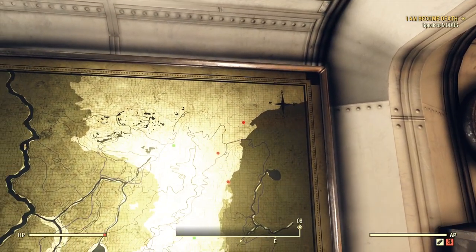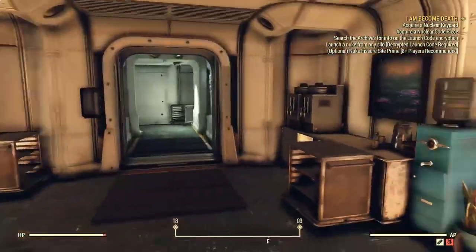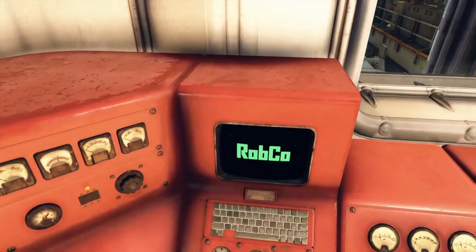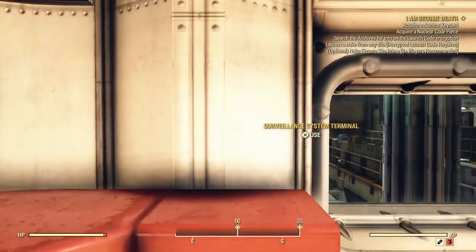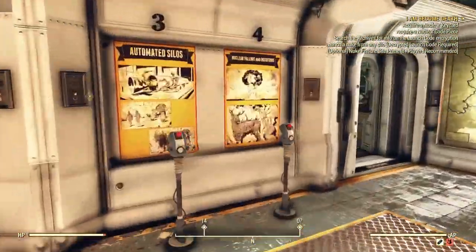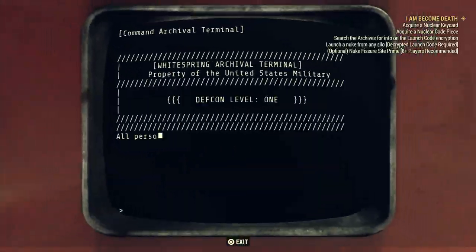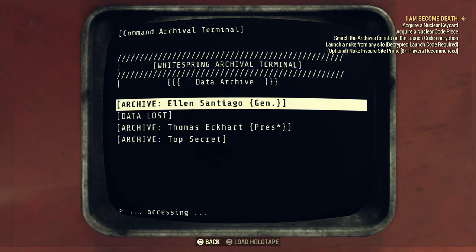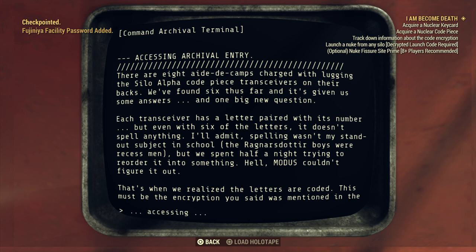I've already been to missile silo Bravo, so there was nothing there for me. Over here there's a fissure site as well. Pushing on, we have to access this computer — it's going to help us locate a nuclear key card in addition to the code pieces for Alpha, Bravo, and Charlie. But first I want to draw your attention to another computer to satisfy the mission step 'search the archives for info on launch code encryption.' We access the archive terminal, go to Data Archive, hit the top option, go to Code Pieces — that will update the mission and give us a password we'll need for a facility we'll be visiting shortly.